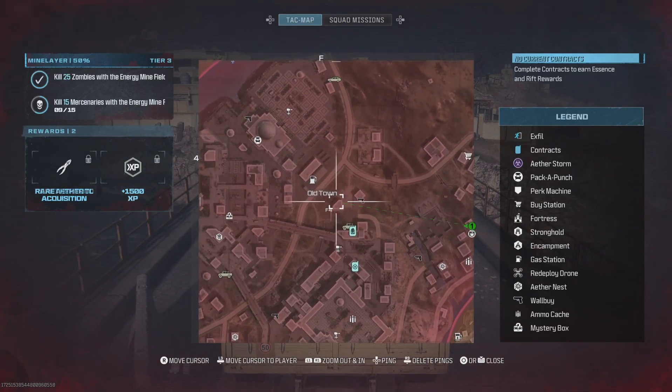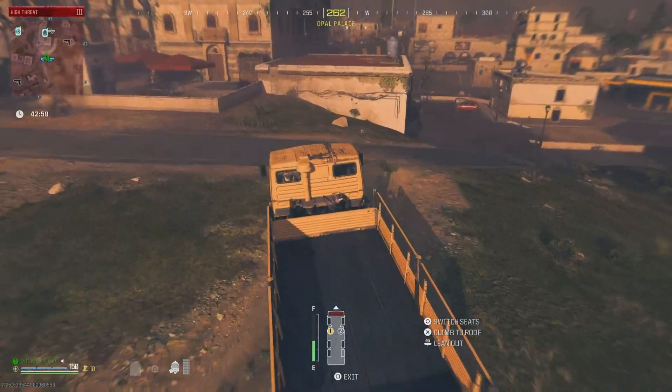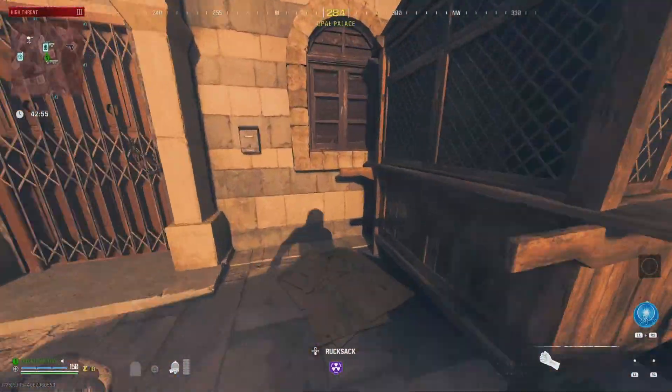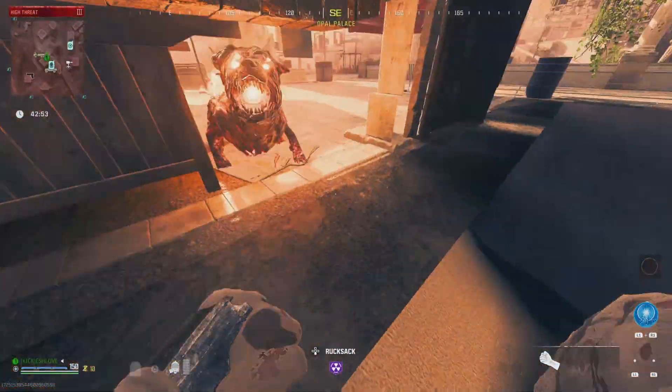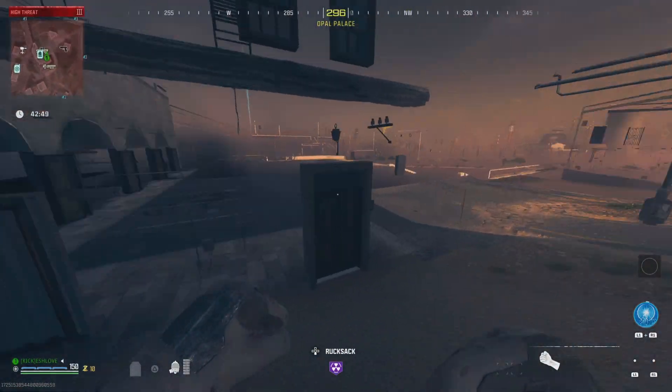You want to go to this specific spot in the Tier 3 zone, right under the word 'Old Town.' Look for this building right here that's next to the bridge and the gas station. Then go to this little window, crouch, and it will actually just put you through the wall.